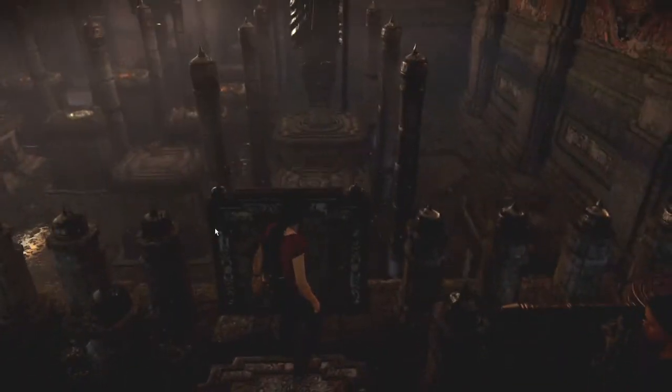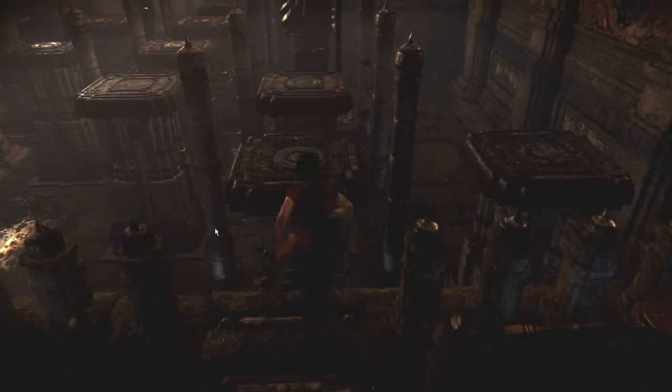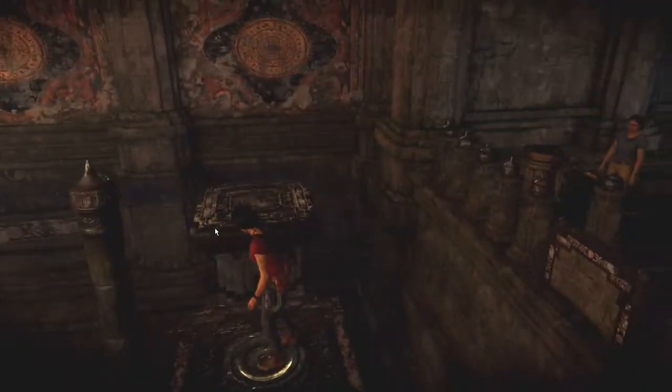To solve the second status puzzle at the cliff in Thor, the Western Ghats, in Uncharted: The Lost Legacy: